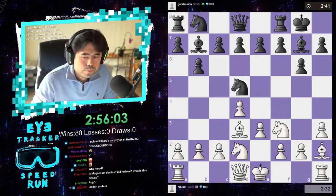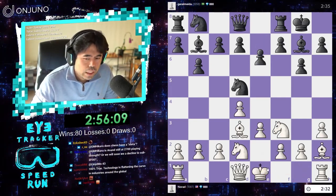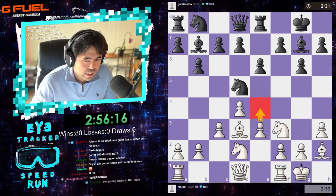Let's play bishop d3 here, and now I just castle and play rook e1. Fix your posture? My posture is just fine.